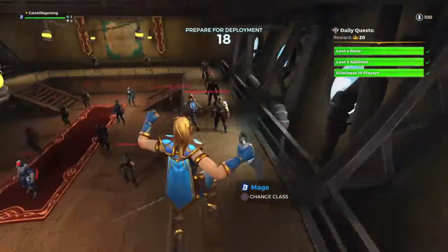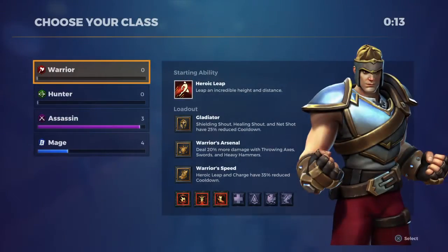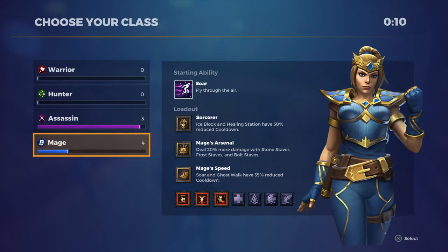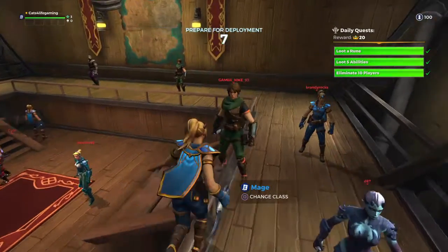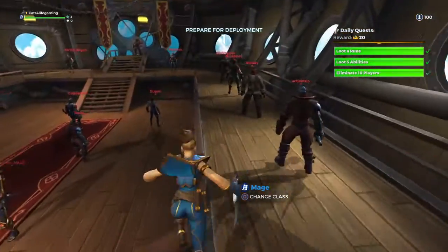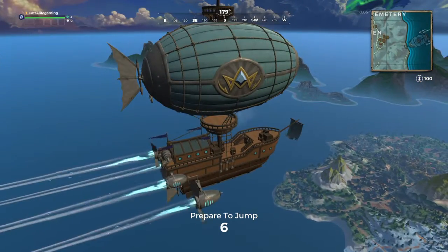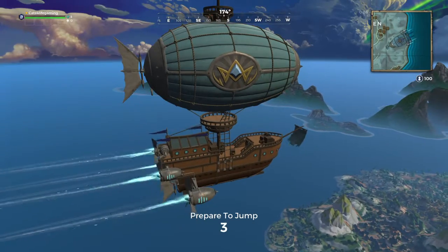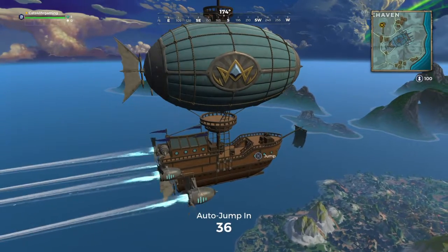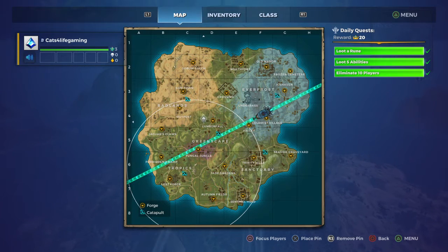What's up guys, today we will be playing some Realm Royale. I'll be playing as a mage because I can pretty much fly and it has super op weapons like staffs that shoot three overpowered bullets, which is really good. It's kind of like Fortnite plus Paladins — Paladins is a free game by Hi-Rez Studios, kind of like Overwatch but with more heroes. I was thinking of landing at Jungle Spores this game.